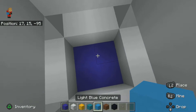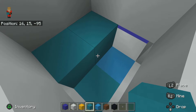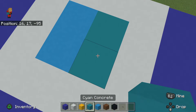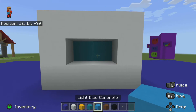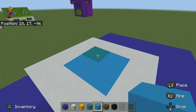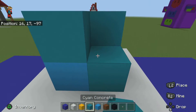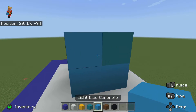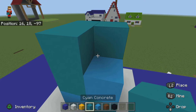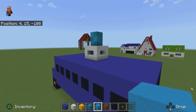Now you're going to put the flames in. This is where you're going to put the cyan in. It just makes it look a lot better. I think that looks good — that looks like a flame kind of.